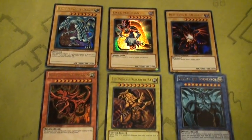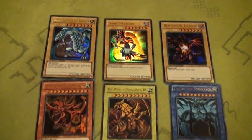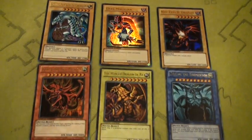These are the promo cards that come with it: Blue Eyes, Dark Magician, Red Eyes, and the three God cards.